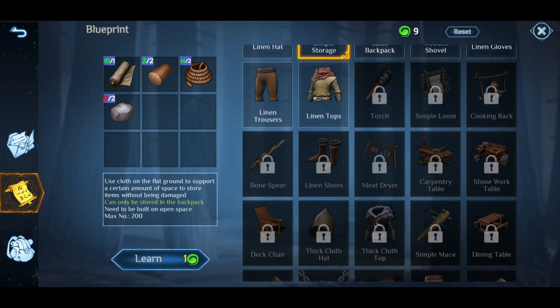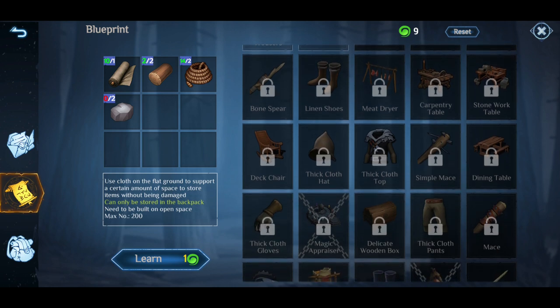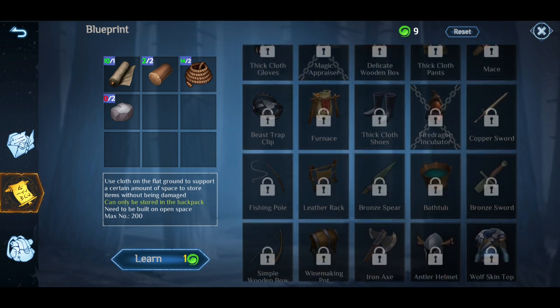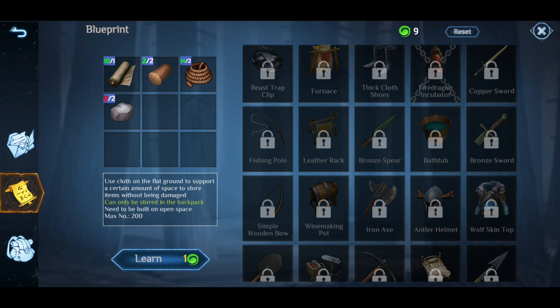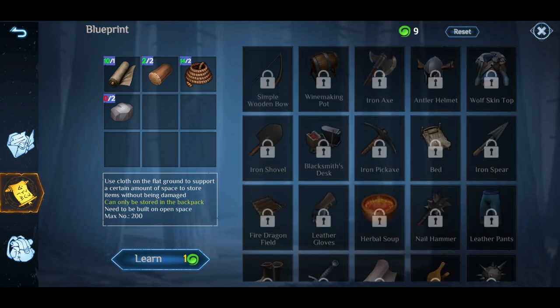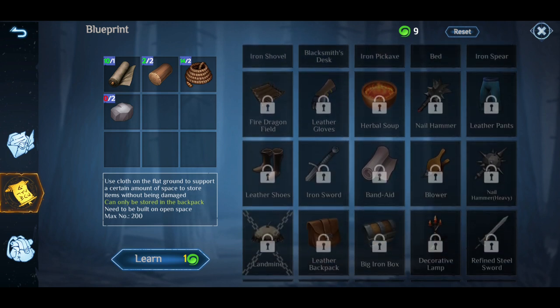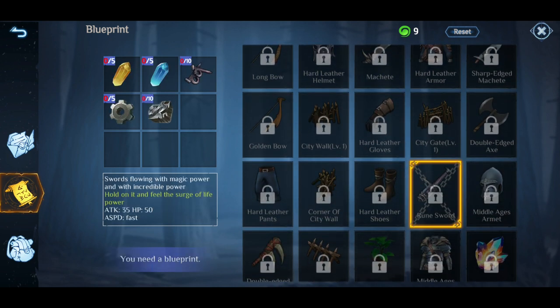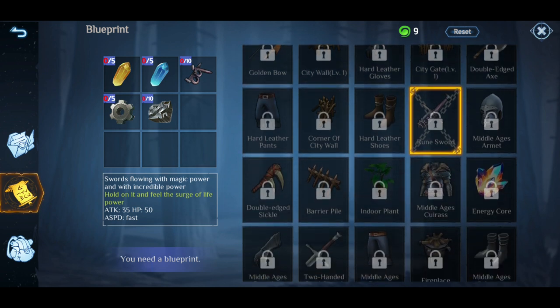Further down we've got the loom, the cooking racks, a bone spear, the carpentry tables, stonework tables — pretty standard for this type of survival game genre. It's got a bit of a Frostborn element — if you guys have played the multiplayer Frostborn from Kefir, check that out. This is sort of the PVE version of that winter setting survival game, but you don't need to worry about the multiplayer aspect. And then as you continue to go on, you've got improved weapons and clothing. Eventually if we get down there, you've got some with locked chains that we're not going to be able to get for a while.